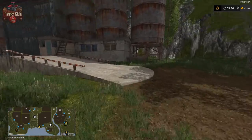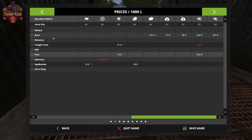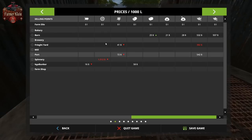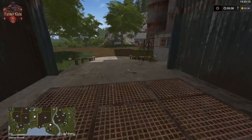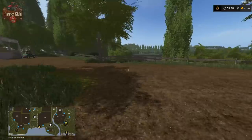And then we have another grain sell point here — Bill's. Bill buys our main crops minus corn, potatoes, and sugar beets. Specifically he buys wheat, barley, canola, sunflowers, and soybeans.